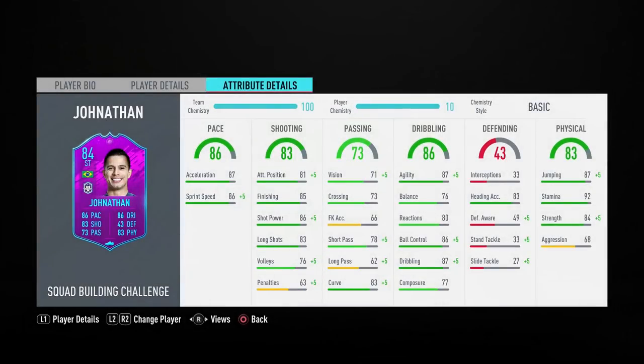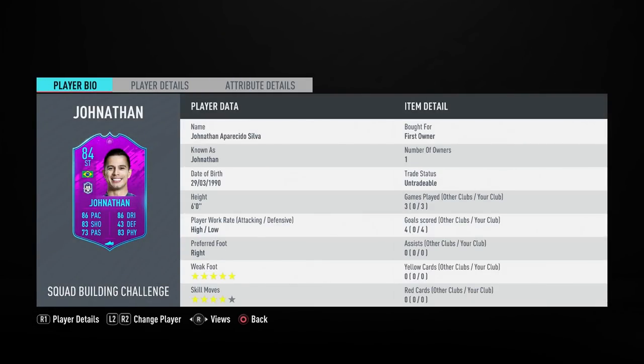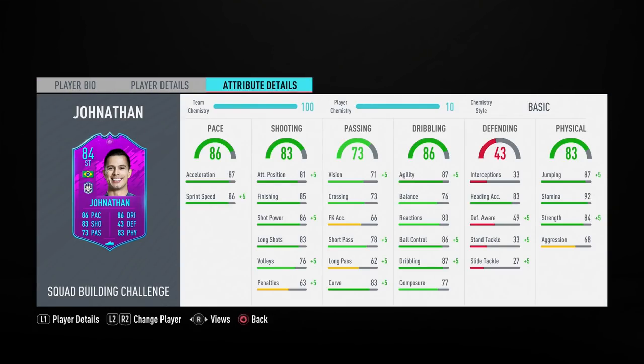This is the team we're going to be using the Jonathan item in. On paper this card actually looks brilliant. It's got good pace - 86 - 86 dribbling, 83 shooting, and 83 physicals. On top of that he's six foot, he's got high/low work rates, a four-star weak foot, and four-star skills. On paper this card looks absolutely fantastic.